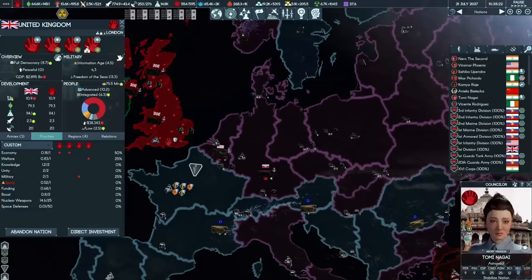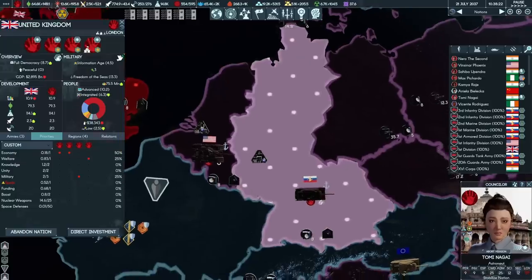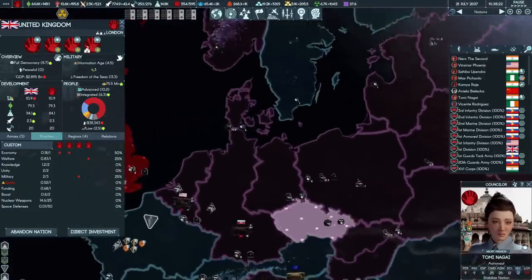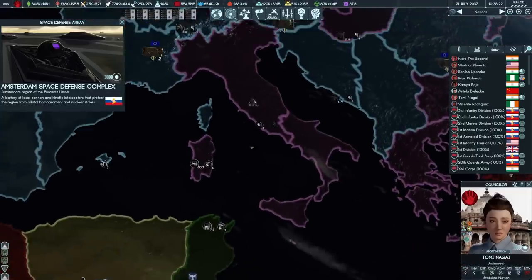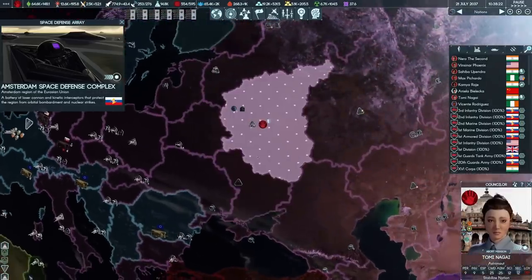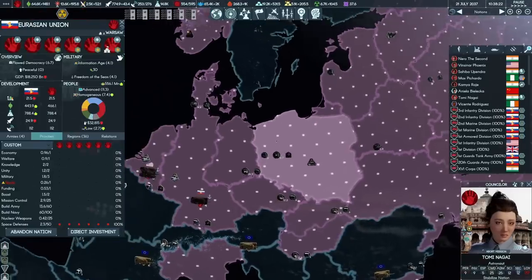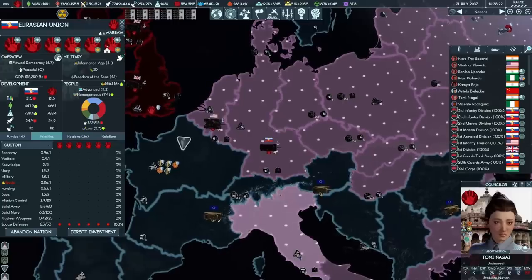If you want proof that the Eurasian Union isn't really just the Russian Empire in disguise, just look at where the government is deciding to put all of its new orbital defense arrays. The first one went up around Moscow — makes sense. But if it truly was a Russian-dominated organization only, they wouldn't have put the next one around Hamburg, the one after that in Rome defending northern Italy, and the one after that defending the recently captured Benelux. There's even one in Warsaw protecting all of Poland. What they're prioritizing is the core economic regions, and it just so happens that most of those aren't in Russia.